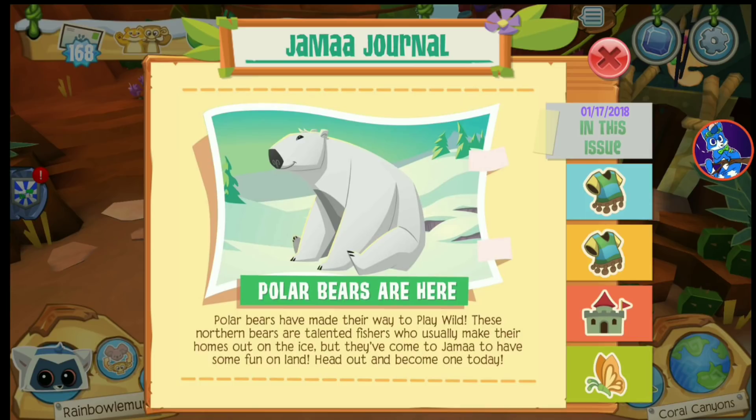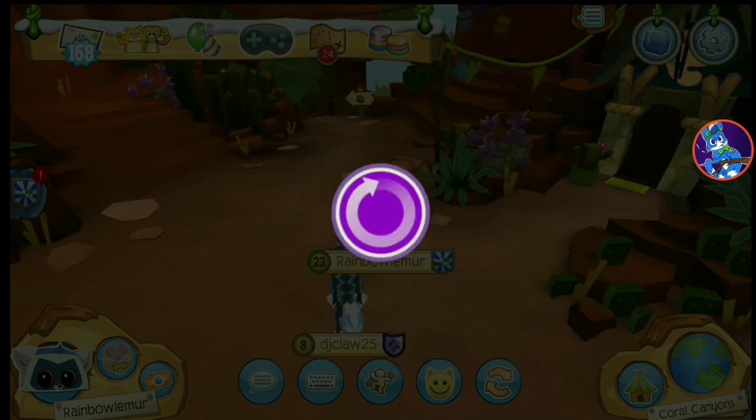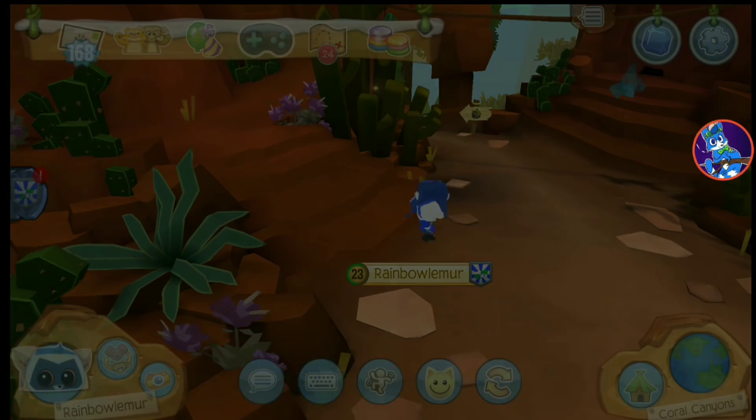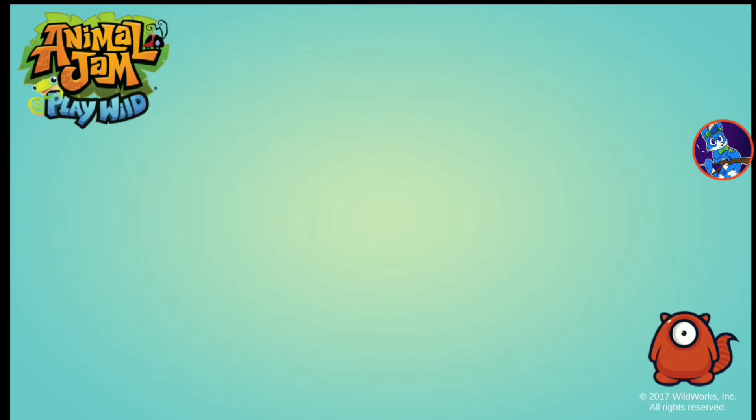They've come to Jamaa to have some fun on land. They do live in — what is it — like Greenland? Oh, look, pixelated wings! Oh nice. Okay, let's go get ourselves a polar bear.